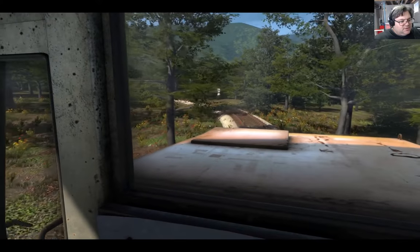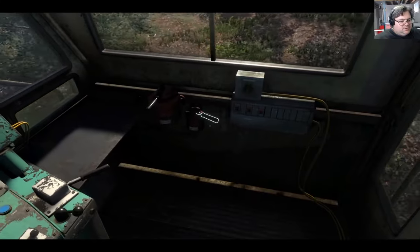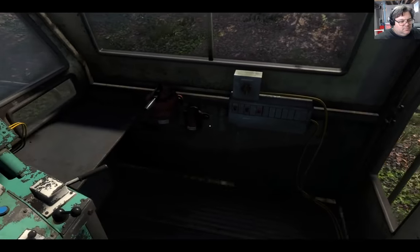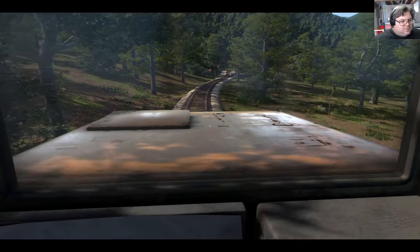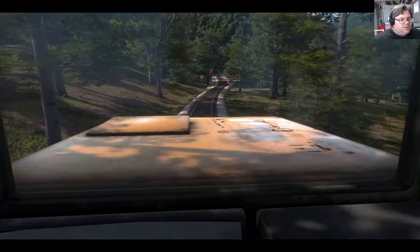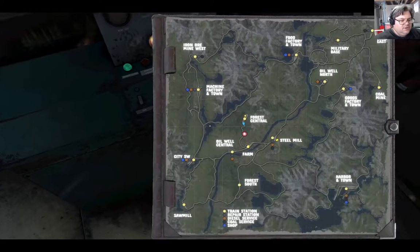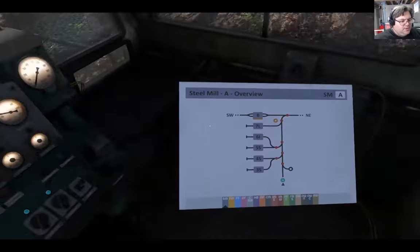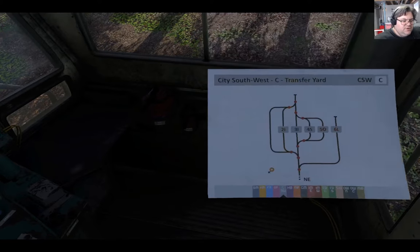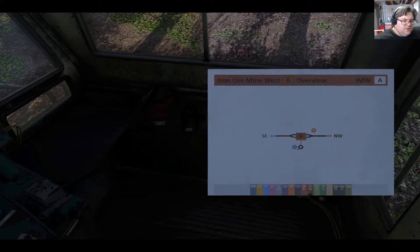Now we've got a Y coming up. I should have looked at the station map to see where we're going. Let's just stop. I can go in here — station map. So we want Forest Central. No, that's Food Factory. City. Harbor. Machine. Coal Mine. Iron Ore Mine. Forest Central — yes.